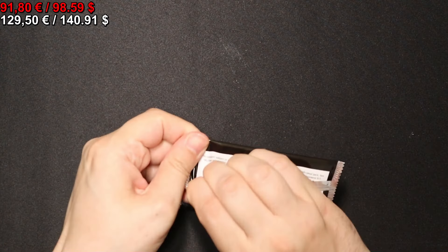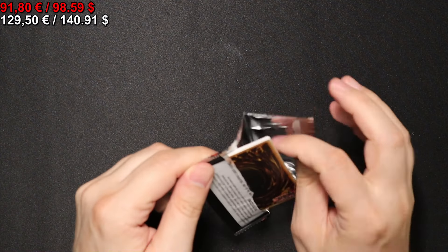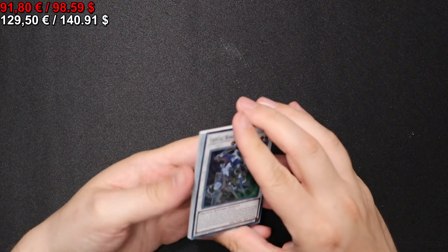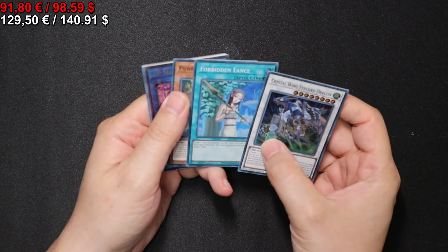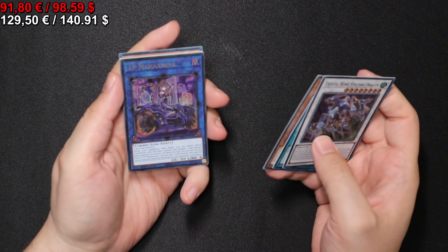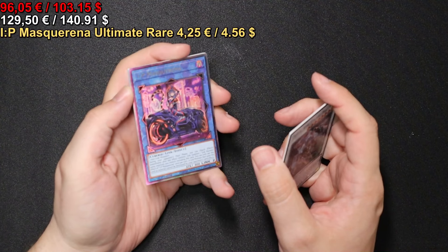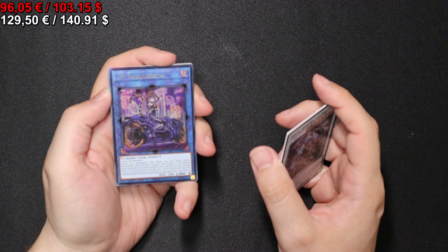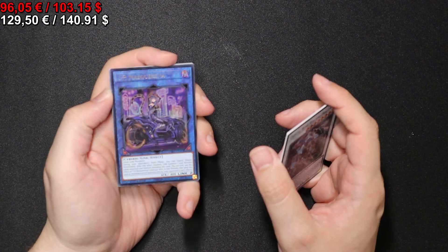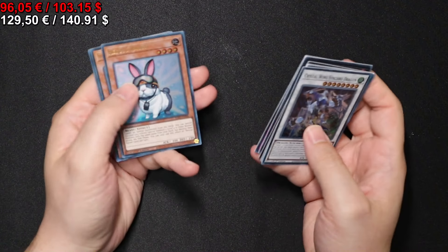Second to last pack now. Let's see what I get. Oh, I see something — an Ultimate Rare IP Masquerena. Very nice. Number 60 Dugares the Timeless and a Solemn Warning Secret Rare.